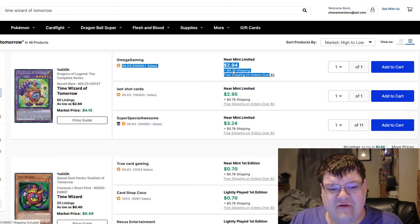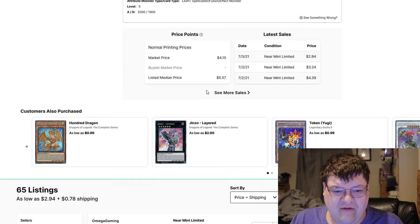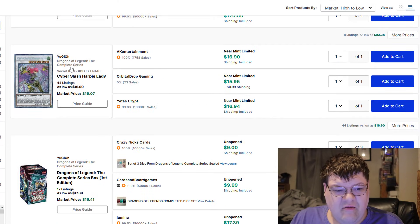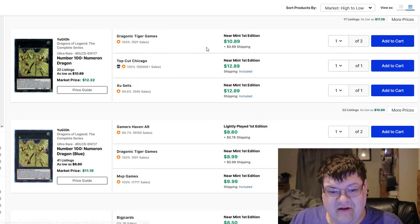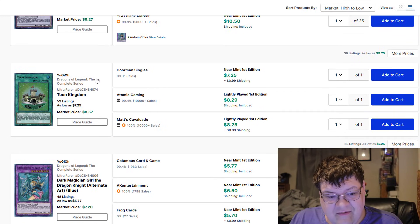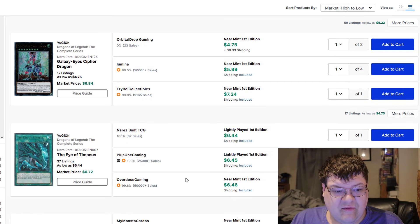Time Wizard of Tomorrow — these are down to about $3 at the moment, surprisingly. Like $3, $4 after shipping. Anything else from Dragon's Legend? This set just kind of came and went. The Cyber Slash Harpy Ladies — these are $16 a piece now. I don't like that. That's scary, actually. They had a market price at $19. Toon Kingdom is $9 — I'm surprised those haven't pushed up more. I can't get over the fact that Cyber Slash Harpy Lady is that much money. That's ridiculous.